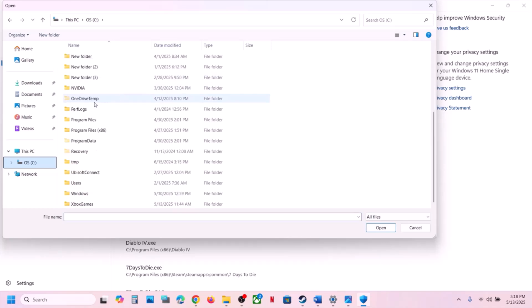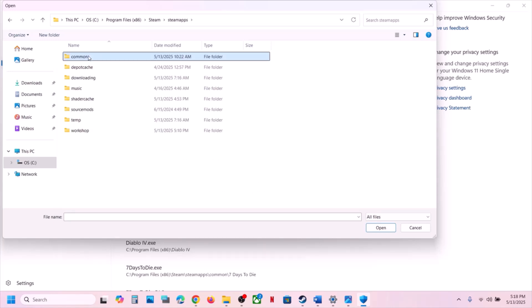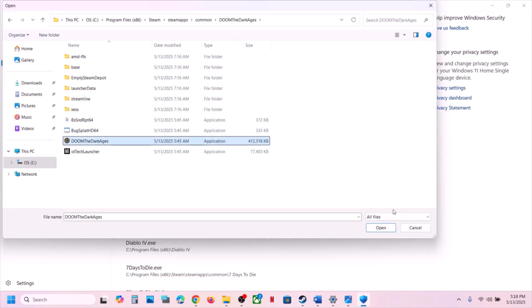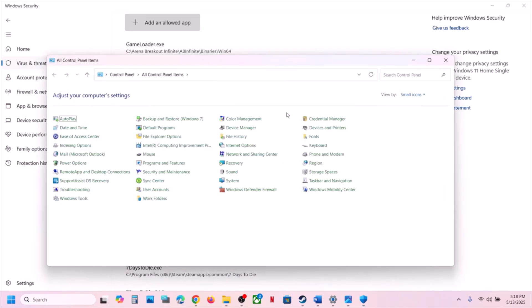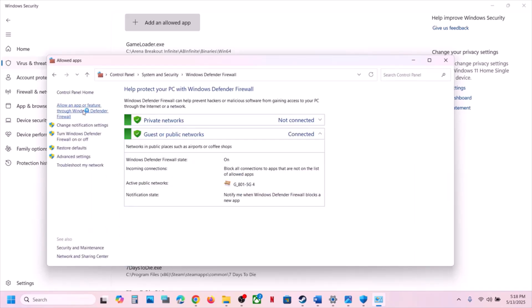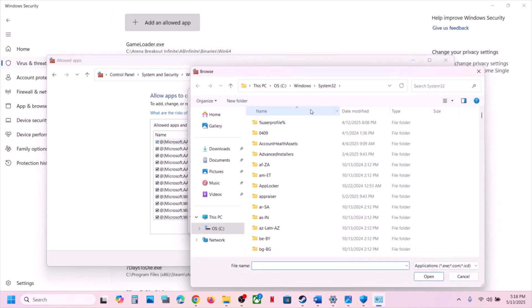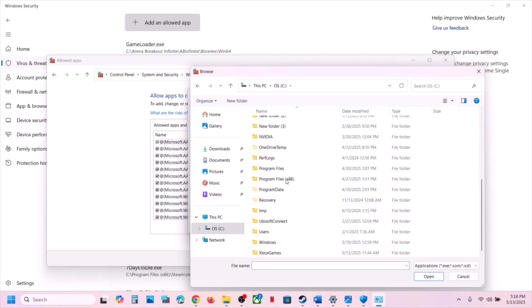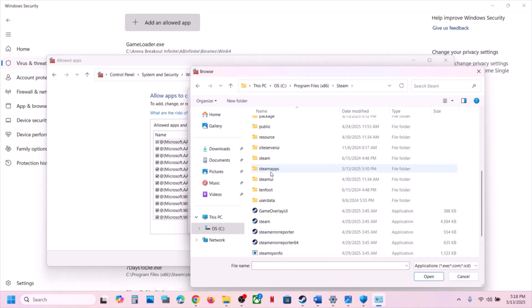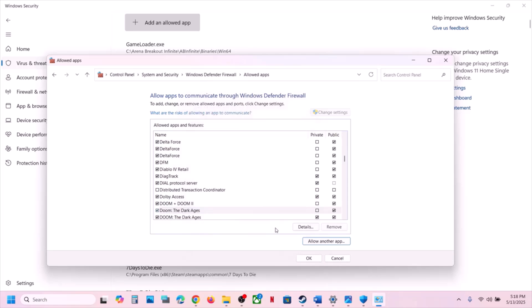Click Allow an App Through Controlled Folder Access, click Yes, then Add an Allowed App, and Browse All Apps. Navigate to the game installation folder — Program Files > Steam > SteamApps > Common > game folder — select the exe file and click Open. Then open Control Panel, go to System and Security > Windows Defender Firewall > Allow an App or Feature Through Windows Defender Firewall. Click Change Settings, Allow Another App, Browse, select the game exe, click Open, then Add. Launch the game and check.